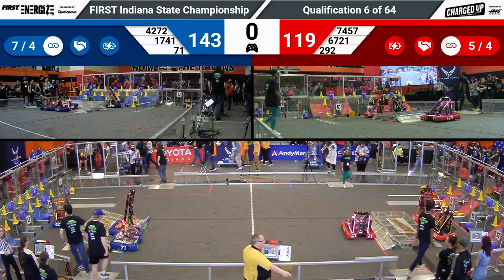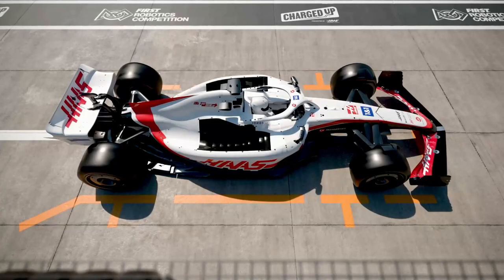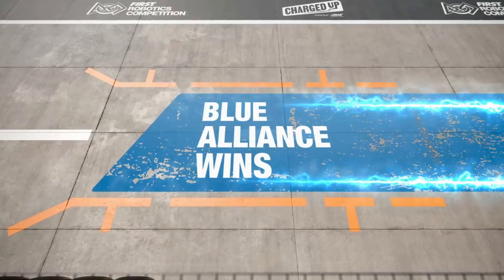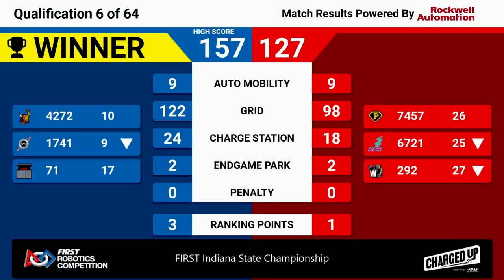And we have your scores — your winners, it's the Blue Alliance! Blue Alliance with a new high score of the day, 157 to Red 127. Three ranking points for Blue, one for Red. It's going to knock 17-41 down into our 9th ranked seed. Congratulations to the Blue Alliance winning quals match number 6 here at the first Indiana State Championships.